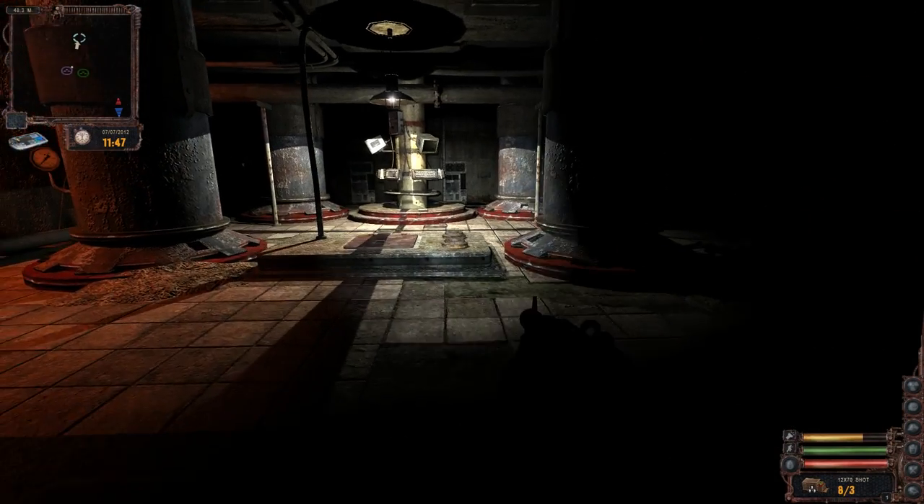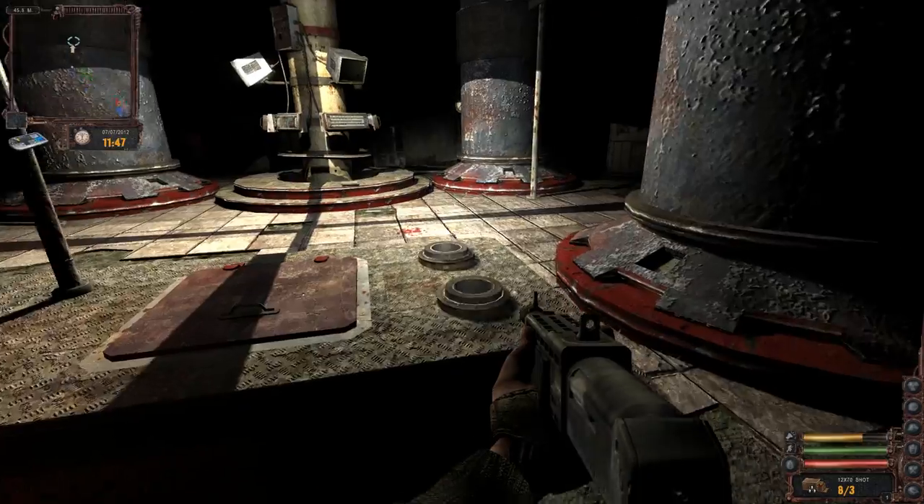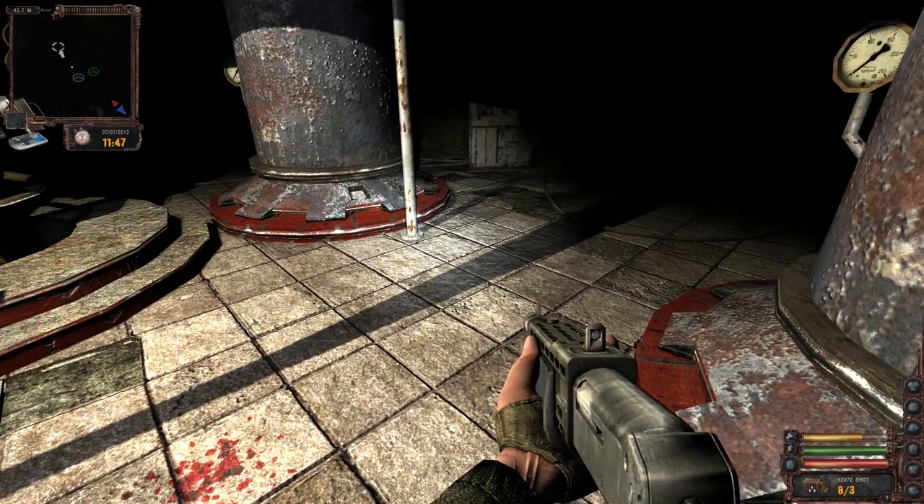Bandages, batteries - let's just take all these supplies except for the ammo. I actually want to fire it a couple times. I'll shoot some rats when I see them. This is the Half-Life shotgun, I think. Isn't this what you used in Half-Life?